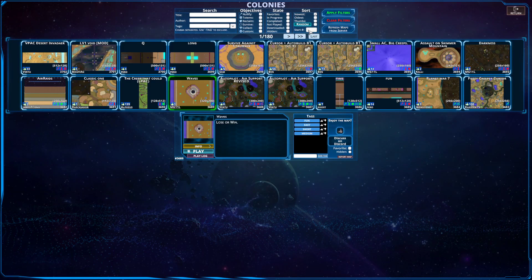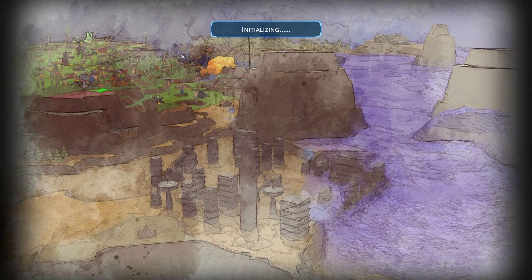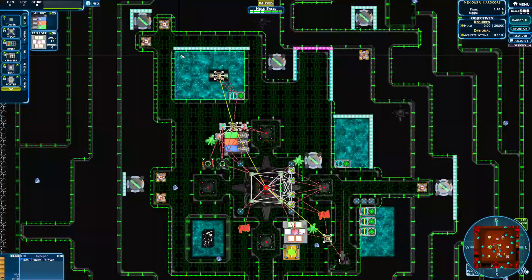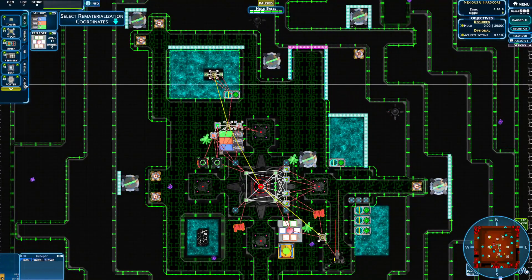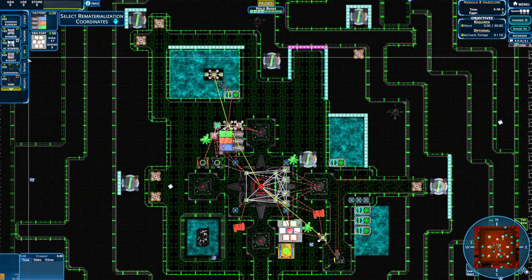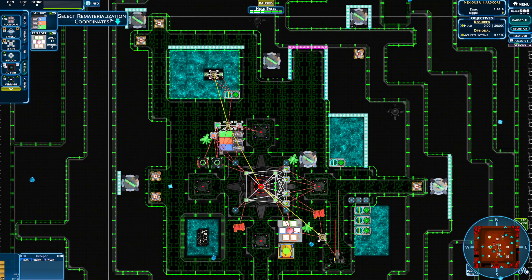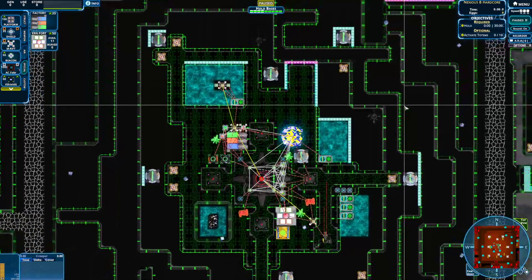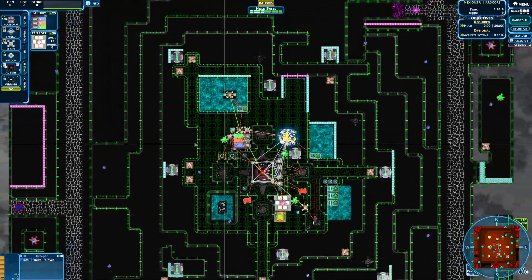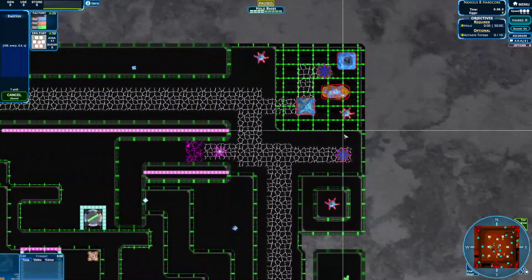We'll start off the list with Colonies Map 2415, Nexus 8 Hardcore. This is a map by Vertu, and it uses Vertu's custom supply of insanely powerful weapons. If you start digging through the menus, you can see several of them. This is a hold mission, so you need to survive 30 minutes of an absolute hell of an onslaught. Not only do you have some new weapons, so does the Creeper — it has these new emitters and some other things.